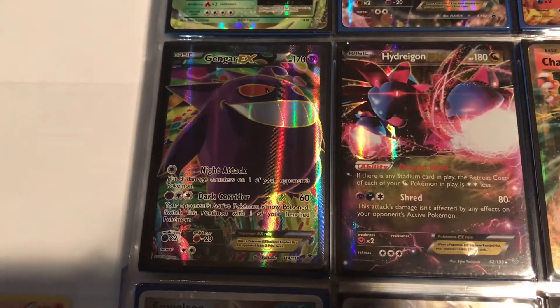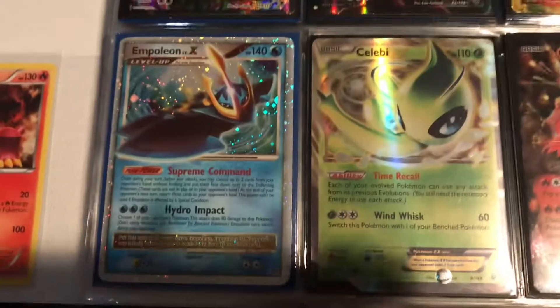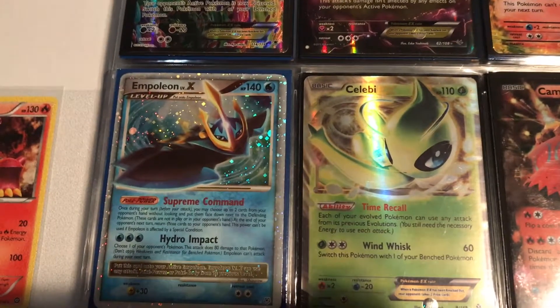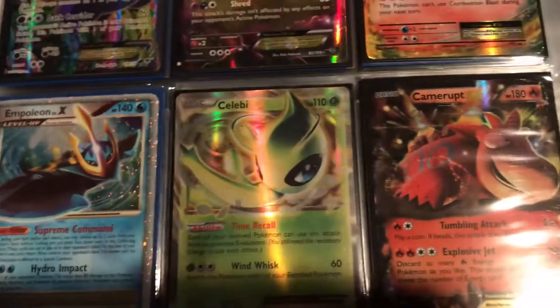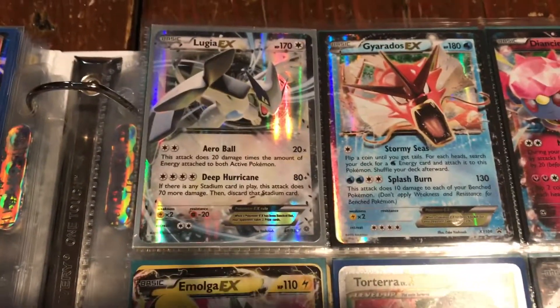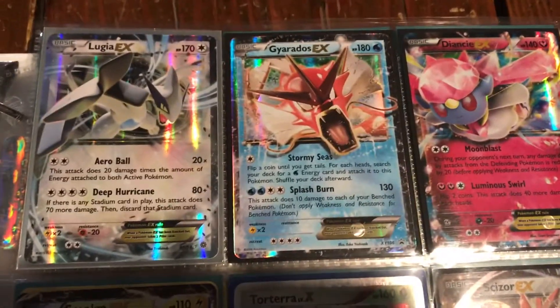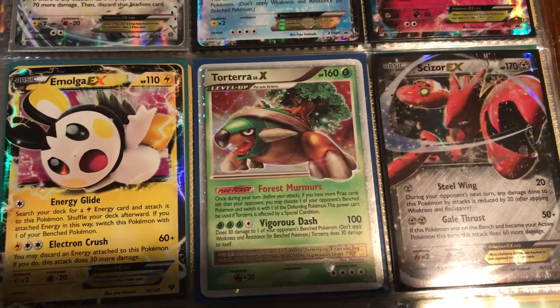We also have a full art Gengar EX. Now we have a little throwback with the Empoleon Level X — back when instead of EX it was Level X, which is pretty cool. Celebi EX, Camerupt, my favorite Legendary Lugia EX, Shiny Red Gyarados, Dancy, Emolga, and another throwback Level X — Torterra and Scizor EX. That's all my Pokemon EX and GX cards!